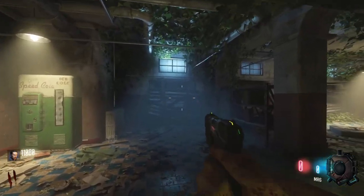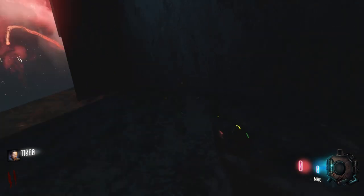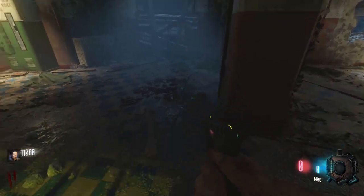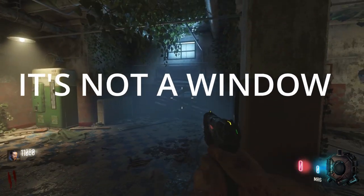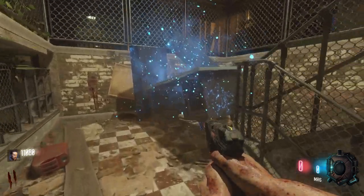Before going up the stairs, if we go through this door right here, we'll find out that there is actually a little room here. I'm not sure if this was a window area in the original Verruckt or not — I'd have to go back and check. But yeah, it looks like there is an extra room here that was completely unused for this version of Verruckt.